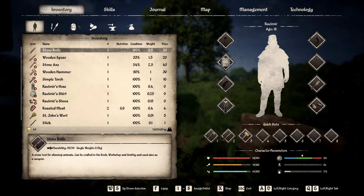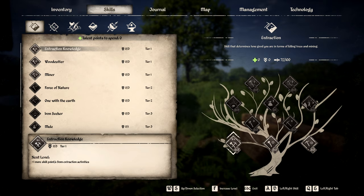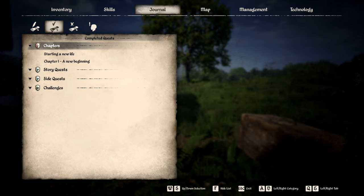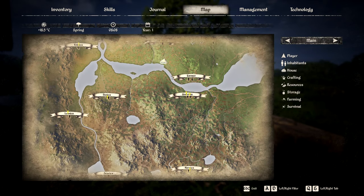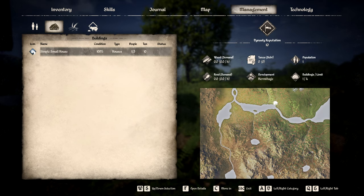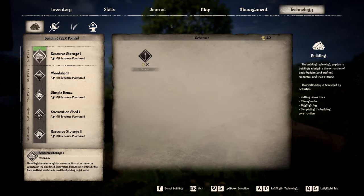Up here we have our inventory — basically what we have — broken down into different categories. Our skills we already saw. Our journal is kind of the quests we've already done. Then we have our map. I do see that we have some icons in Gustavia and a couple other towns we might want to check out. Management is for when our town gets bigger — we can assign people and animals to certain buildings. We also have the technology tree, which shows 22 points going towards resource storage 1, but clicking F says we do not have enough technology yet.